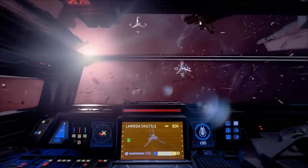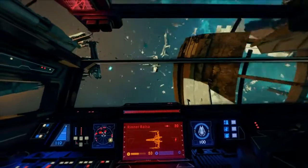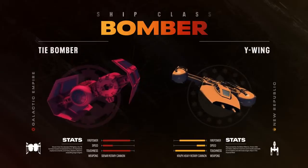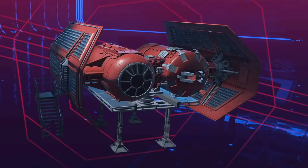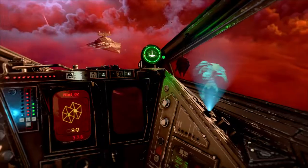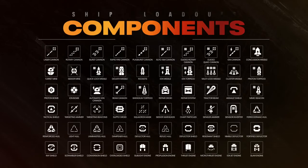Support ships can keep allies safe and stocked up, as well as disrupting enemy fighters. Bombers are the heavy hitters, able to deal devastating damage to enemy flagships and starfighters. Unlock everything you need to customize your pilot and starfighters simply by playing the game — from cosmetics to an arsenal of over 50 components that alter how your ships fly, bite, and survive.